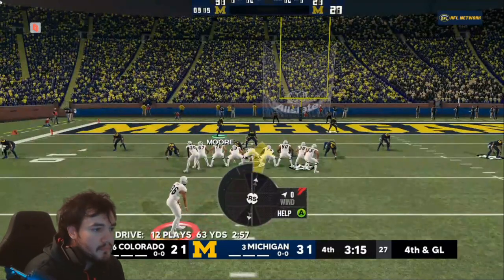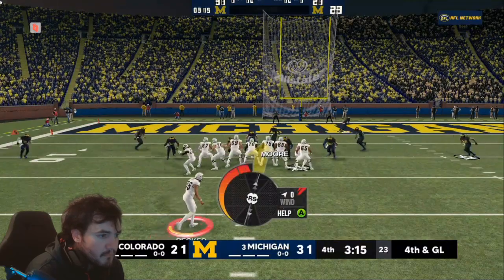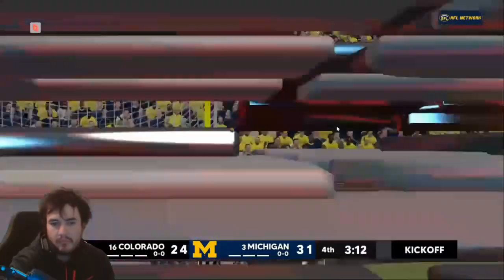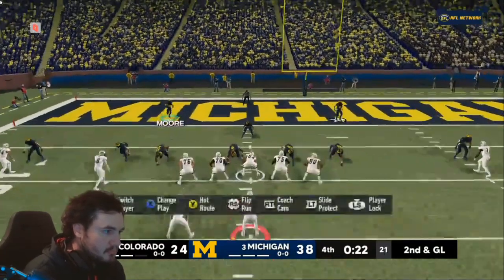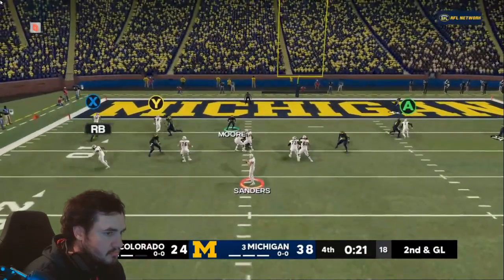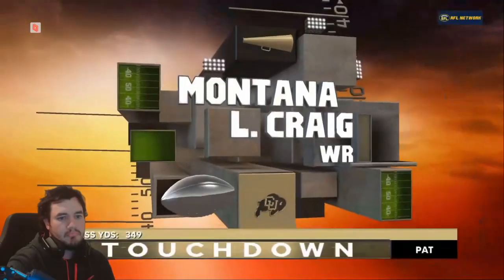Colorado was able to punch it in and take three points, now down by seven. They needed a stop, a turnover — something big on defense to win or send it into overtime. Down by 14 with 20 seconds left in the game, just looking to keep it close and keep it respectable. Sanders takes the snap, throws to Craig in the end zone — touchdown. Colorado loses this game 38 to 31. It was a great week for Colorado though — two big wins and one loss, well on the way to the playoff.